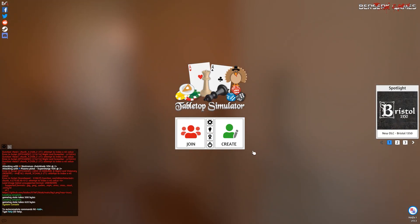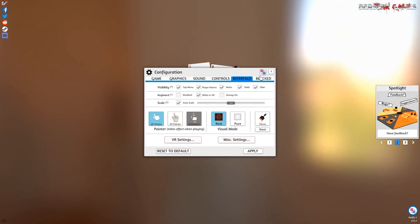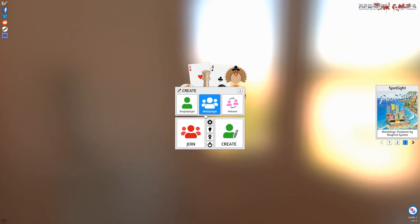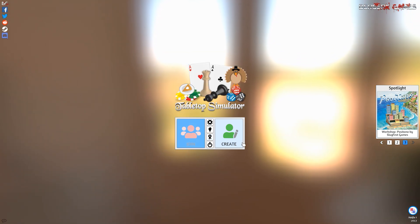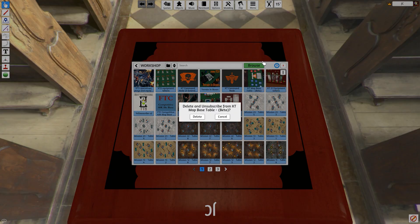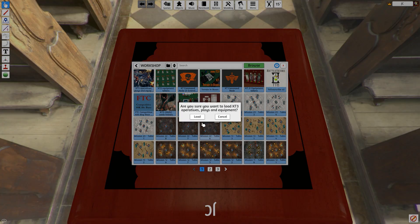Now we're going to launch Tabletop Simulator. The default language here is English. For the first time I would suggest going single player. In the workshop you can find the items we just subscribed to and find the Kill Team Base Table. You can delete the beta version — I just had it to look into it. Before starting with the table and setting up terrain, we need a Kill Team, so go for the ploys, terrain in boxes and add those to your object library. The command node is just an interface — the only thing we care about now is the Operative Ploys and Equipment.